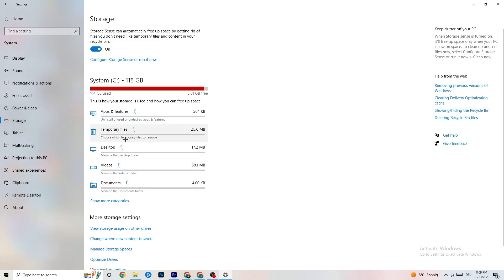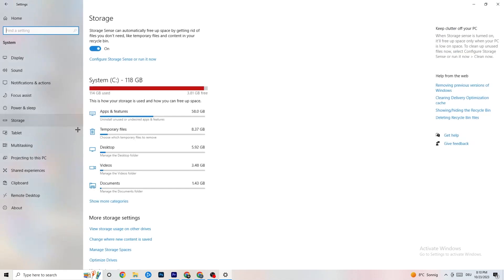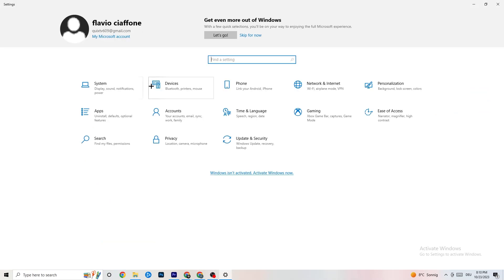Also go to 'Storage' in Settings, click 'Configure Storage Sense', and run it now. Click 'Clean now' — it will clean every single trash file currently on your PC. It takes a little bit of time so just let it run, then go back.